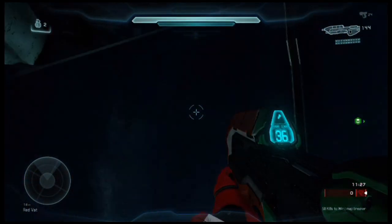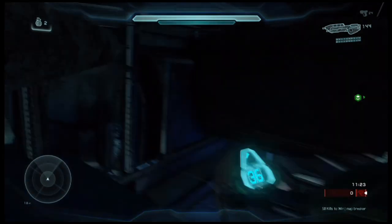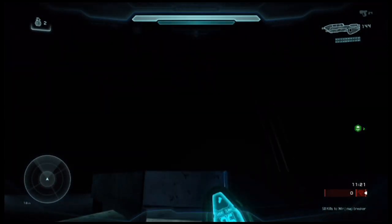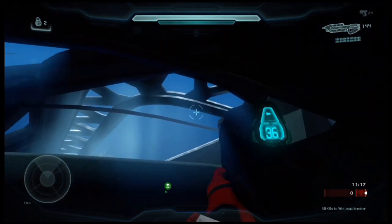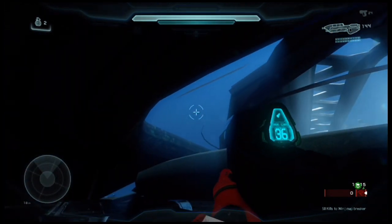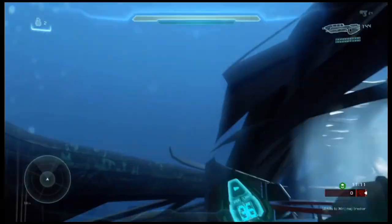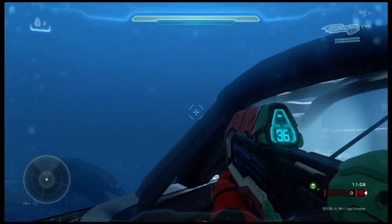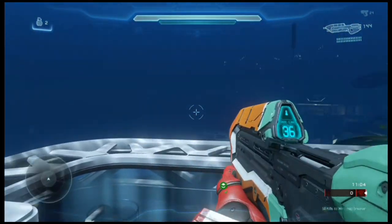I am going to try to jump up here and hopefully it will go pretty easily for me. Kind of do some thruster packing here in this little corner, turn around — you see this blue area right here — we are going to jump and try to get out. Keep thruster packing and jumping, and there we are — we are outside of the map Fathom.